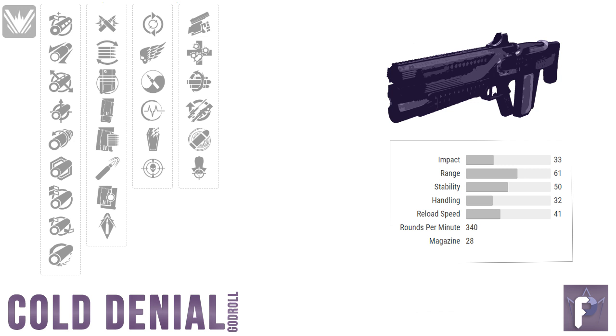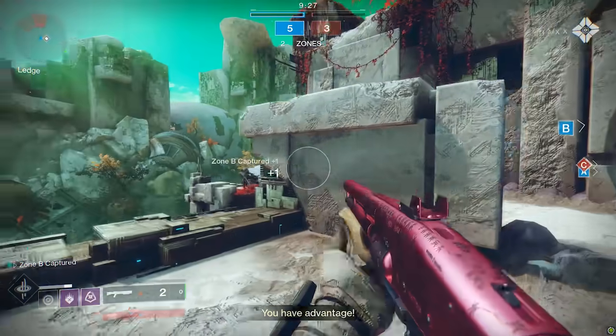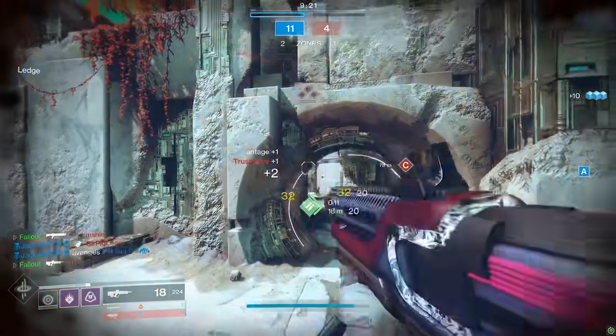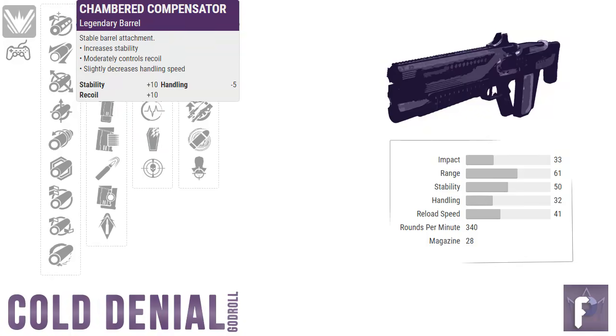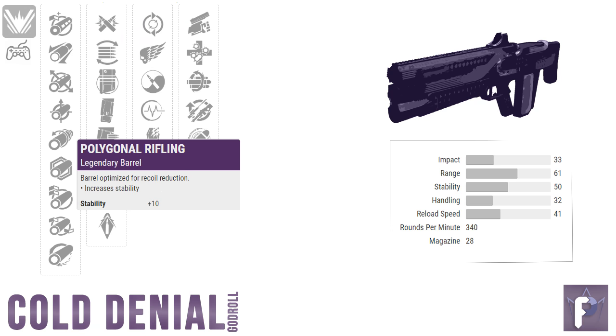What you're looking for in Column 1 depends on two things: what you personally feel better using, and what input method you're on. Controller and M&K play very differently. When I'm on controller, I personally want stability — Chambered Compensator has a small penalty to handling, but getting 10 stability and recoil direction makes the gun feel more consistent overall. Small Bore is a great option too because of the flat buff to range and stability with no drawback. Polygonal is nice, but on controller I'd rather go for Chambered Compensator for that extra 10 recoil direction.